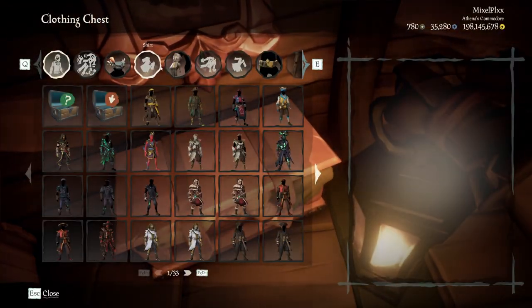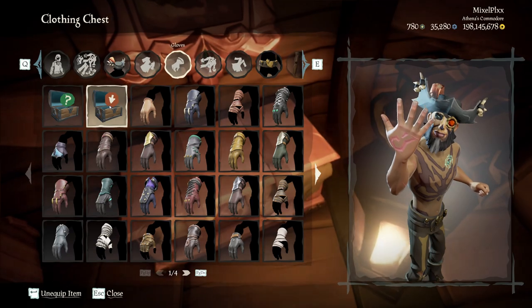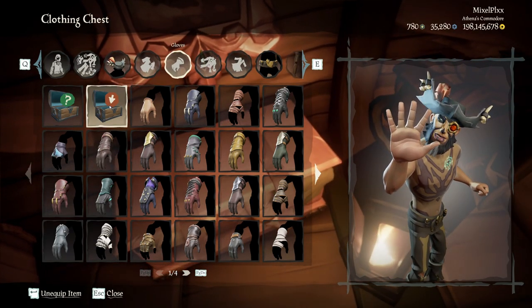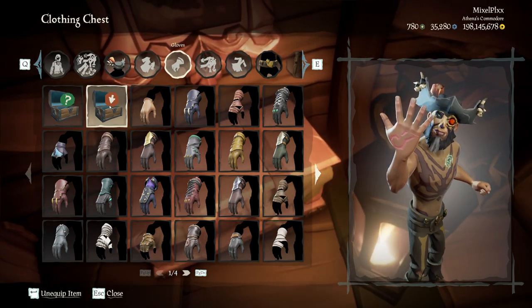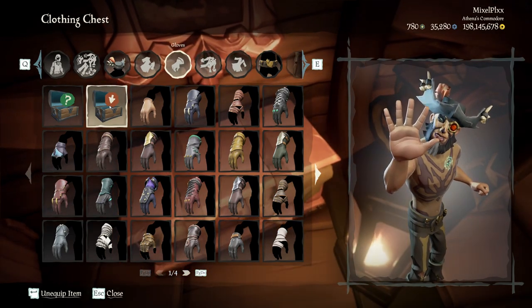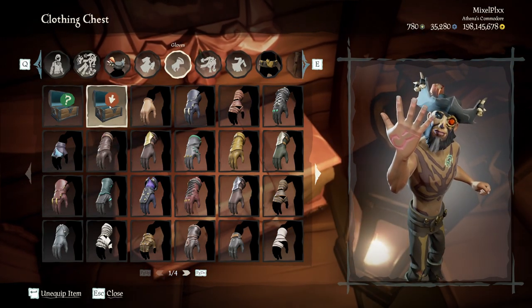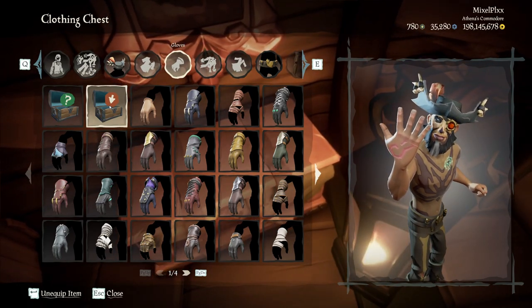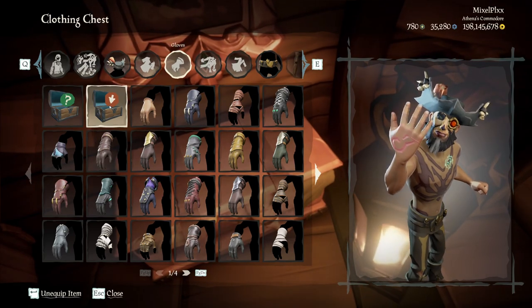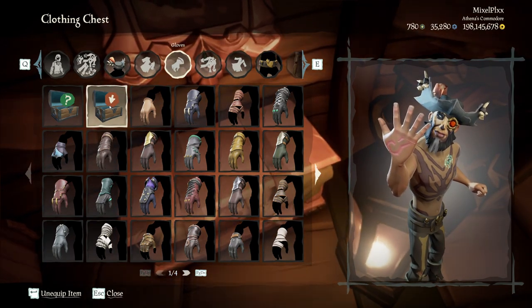Normally when you have scars they cover your body or your face and add character and story. This one just puts a symbol on your hand — that's it. There's nothing on your legs, nothing on your back. You only have minor cuts on the arm and then a symbol on the top of your hand. It's kind of a letdown — probably one of the worst scars they've had. They can't all be a banger, which is unfortunate.